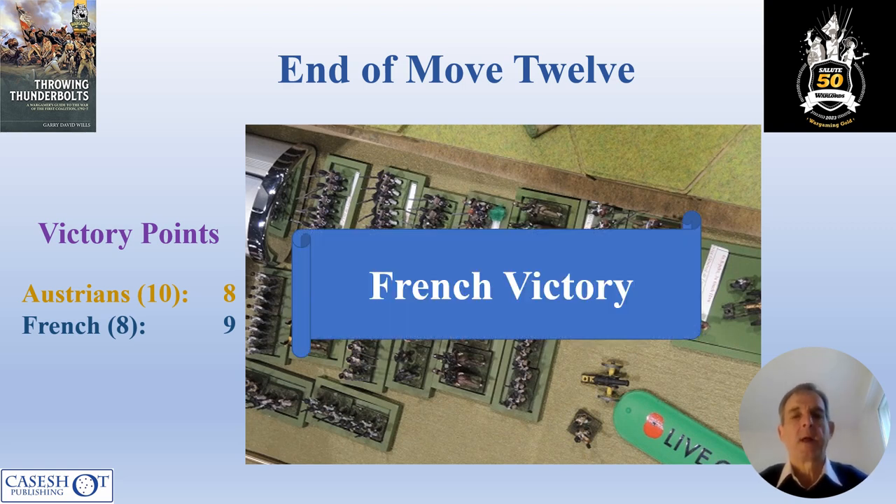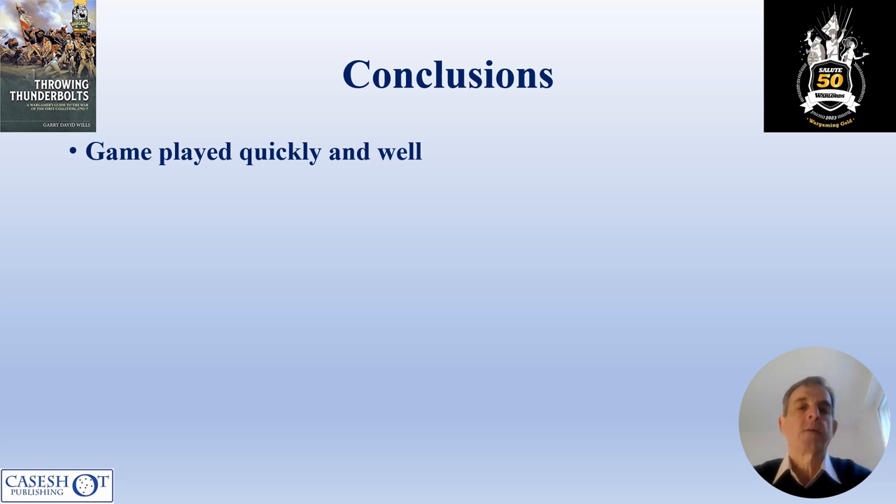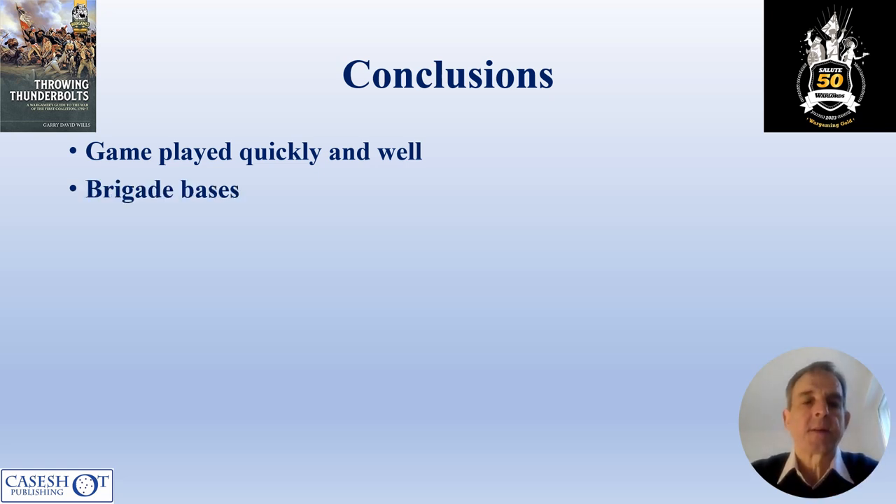The game ended in a French victory, albeit a closer one than the real thing. The game played pretty quickly and simply — James had never played the rule set before and it went quite well. The key to understanding how this game works is that individual bases represent brigades, so there isn't much of the rock-paper-scissors you get with battalion-level games between infantry battalions, cavalry regiments and artillery. You have to see it as designed — a brigade base or division scale game — and in that context it worked quite well.